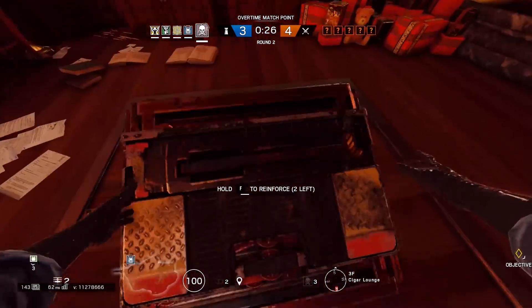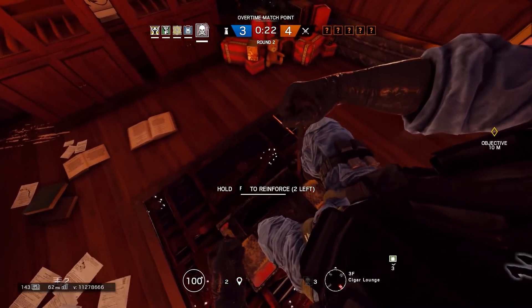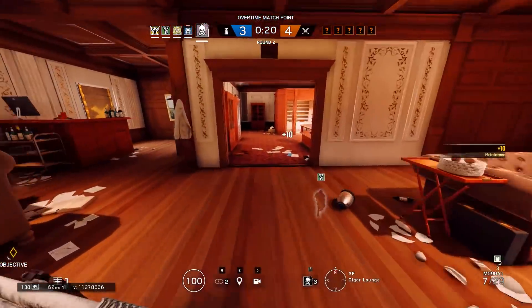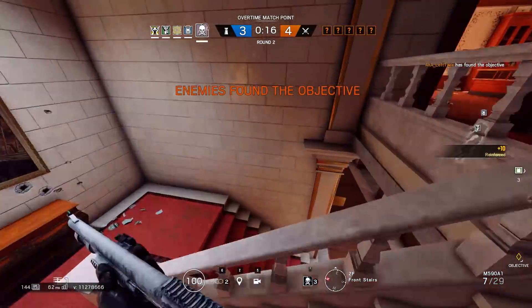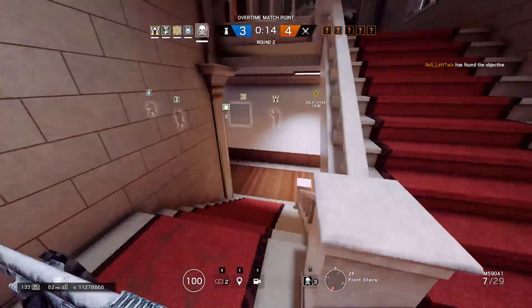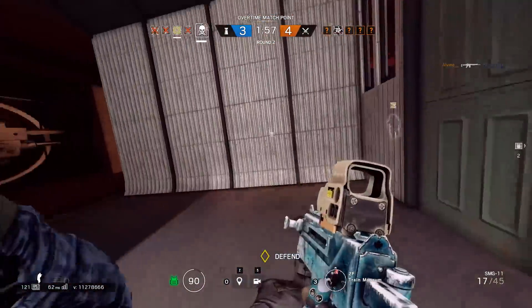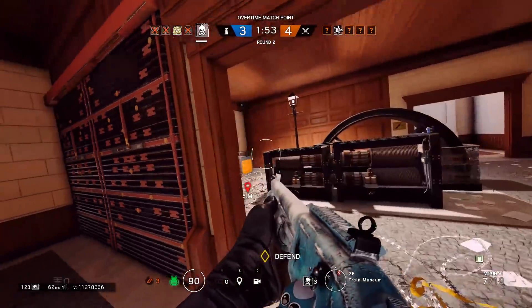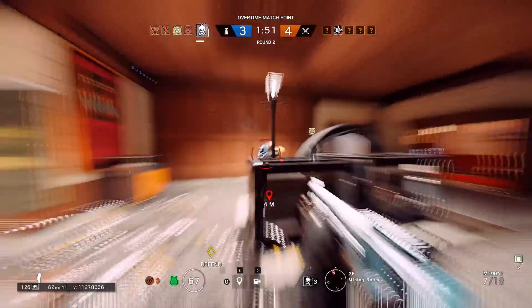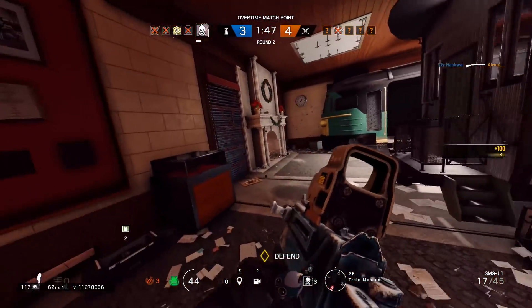On top of that, this is also a counter to Jackal. A common strategy that a lot of people who play Jackal run is going straight to the hatches and trying to scan any footprints for the people who reinforce hatches. If an anchor goes and reinforces a hatch, Jackal is going to scan their footprints and see that they're on site. This is a complete waste of a Jackal scan as you want to be using it to hunt down roamers, as opposed to knowing that an anchor is on site. So this gives your roamers a bigger chance of being able to hide off-site and not being detected by Jackal or any other attacker.